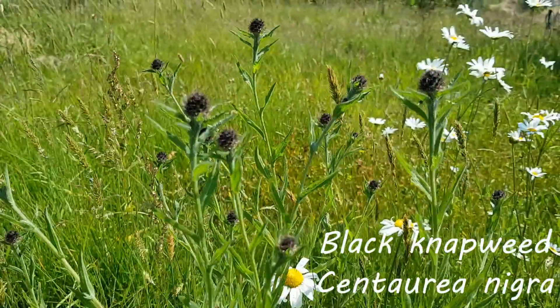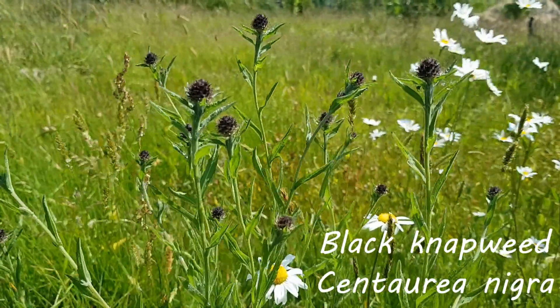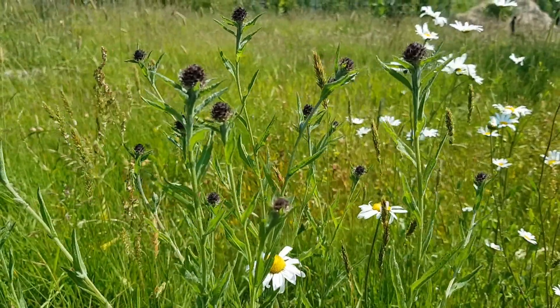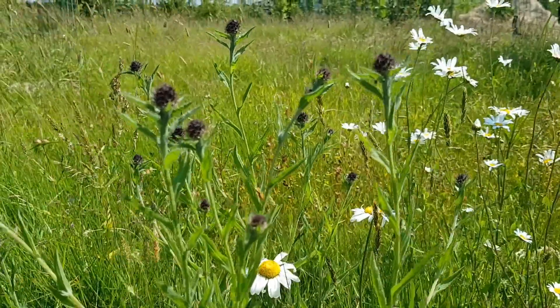Black Knapweed — the flowers have not yet come out as we are too early in the season. However, it will have a purple flower which looks similar to a thistle. Loved by bees, butterflies, and beetles. And when the seeds dry out it would also be good for goldfinches and seed-eating birds.